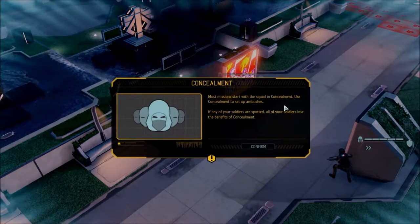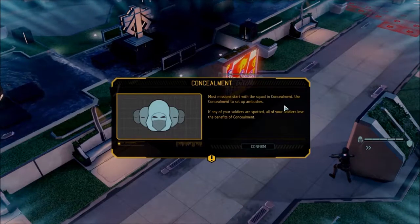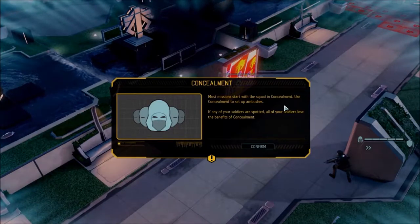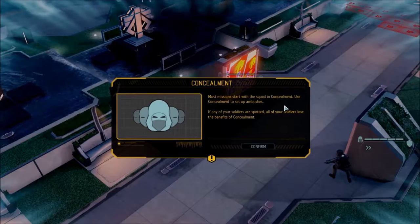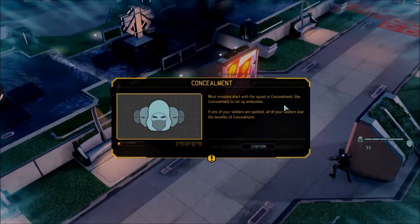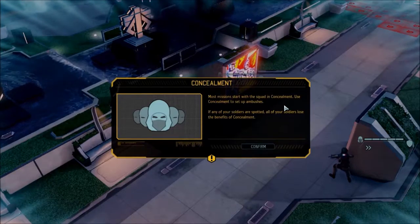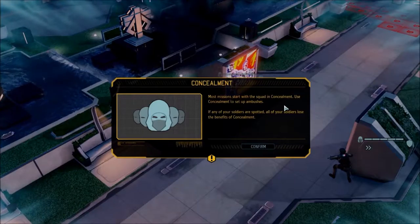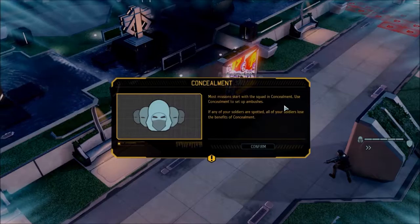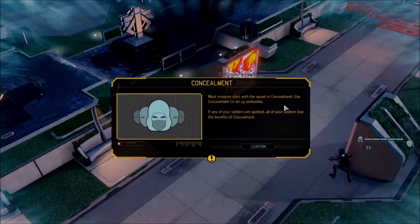Most missions start with the squad in concealment — this is new. In the first one, the only people in concealment were the bad guys, so you'd pretty much stumble around until you bumped into the field of view of an alien and then the encounter starts. It looks like it's the opposite this time around, which is kind of cool. As long as I stay out of those red squares, I could actually set up an ambush without them knowing it.